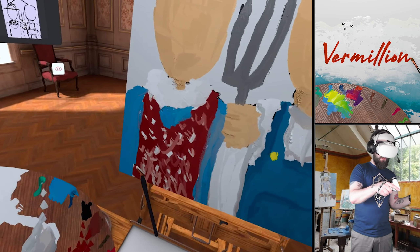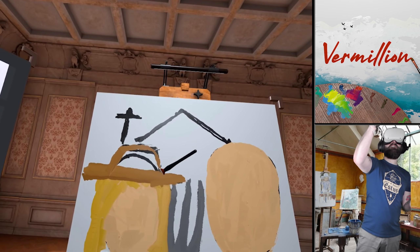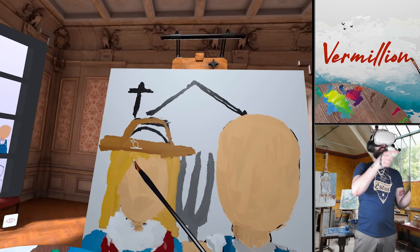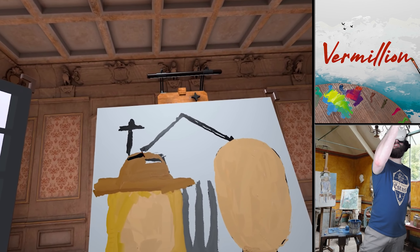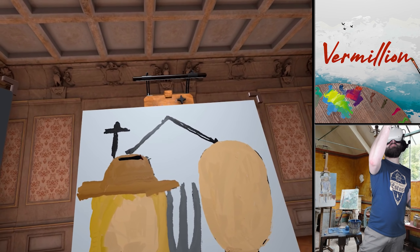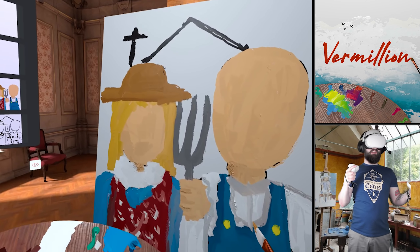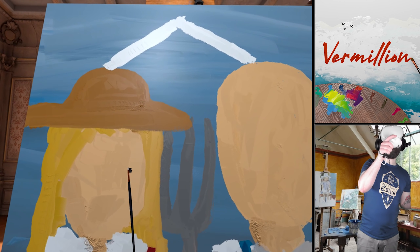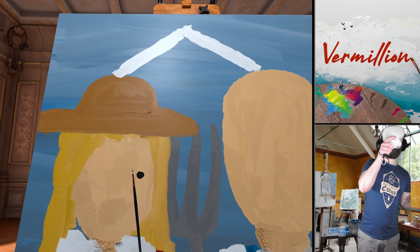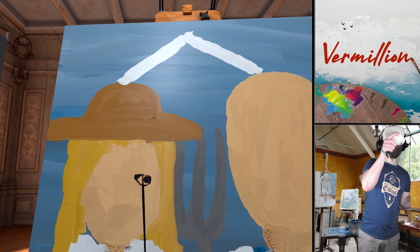I feel like she had a dress on and it might have had a belt. Is she wearing a hat? The more I paint the hat on, the more I think she's probably not wearing a hat. We're going with it though — committing to the bit. She's got a hat now. We're nearly there. This journey is coming to an end.